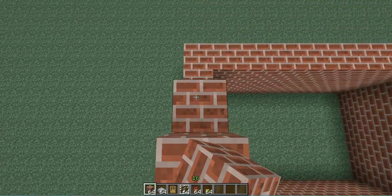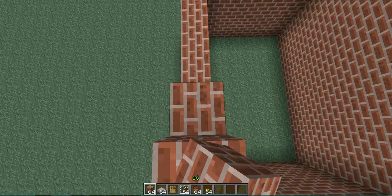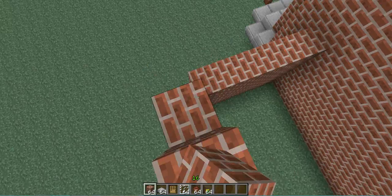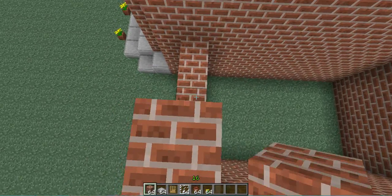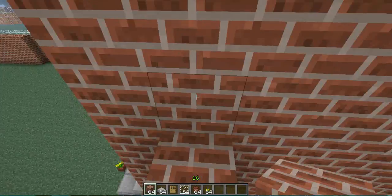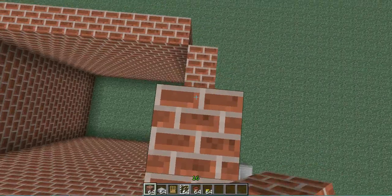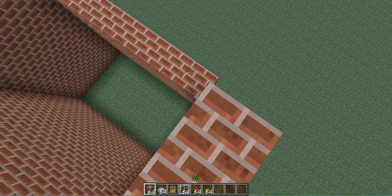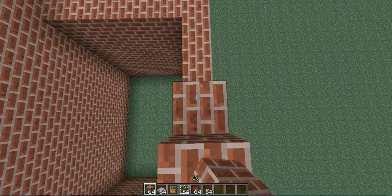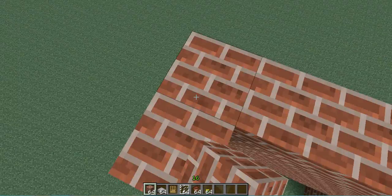Just keep building up until we reach the roof part. One, two — go — and this should be as tall as it needs to be, and then it'll be good. That'll complete the height of the actual building.